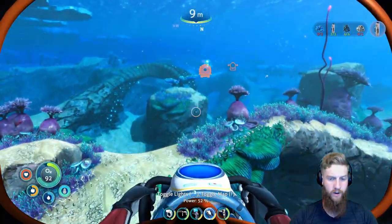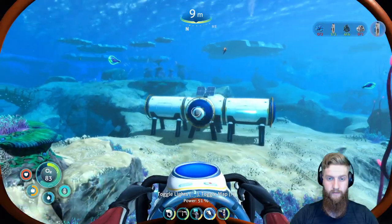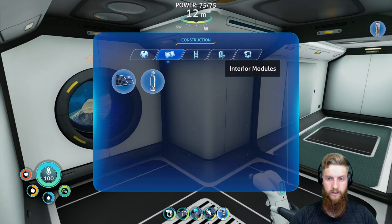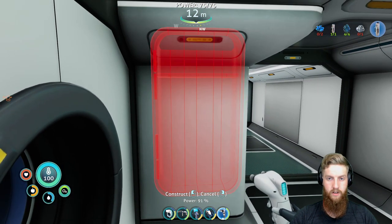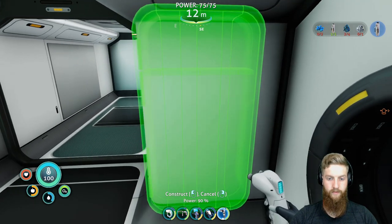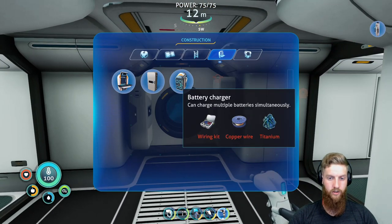I want to get that battery charger up as well - I think that'll be pretty hype. This ain't the nicest base, but it gets the job done. So we need to build wall lockers as soon as you come in, because that's the play. Oh yeah, that's hype right there. That's looking sweet.